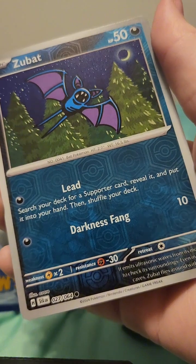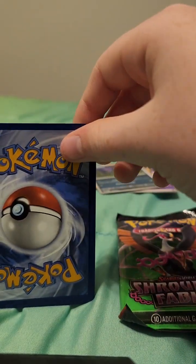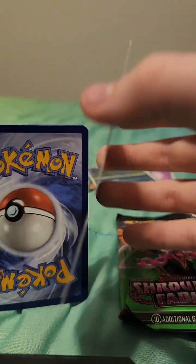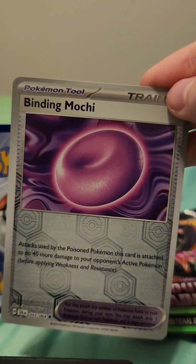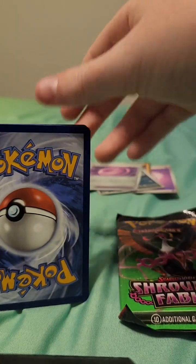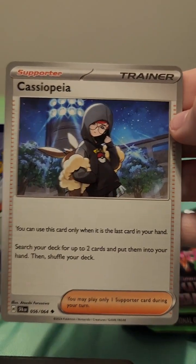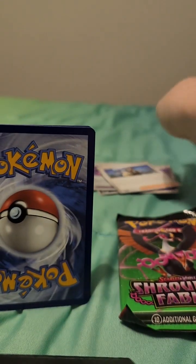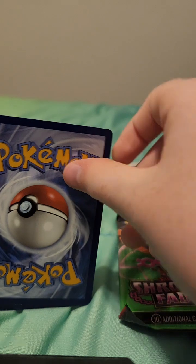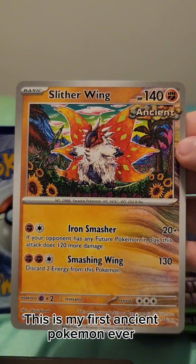Zubat. Then there's a tool — Binding Emoji. Next one up is a supporter: Cassiopeia? I'm not sure if I pronounced that right. Ooh, this looks cool.